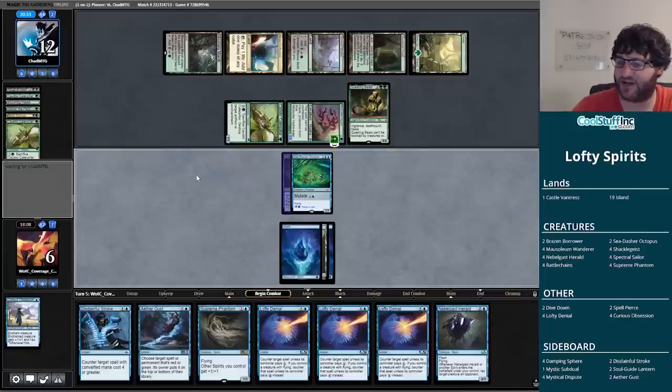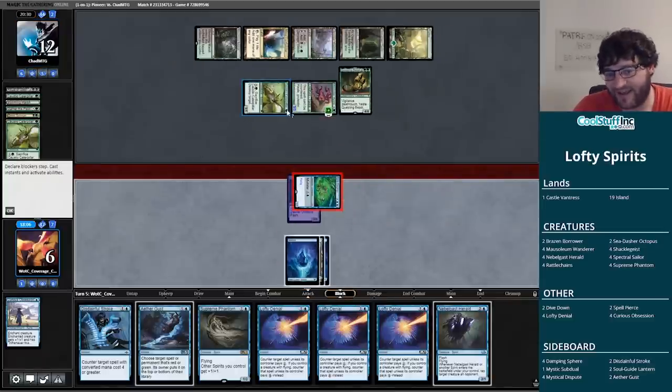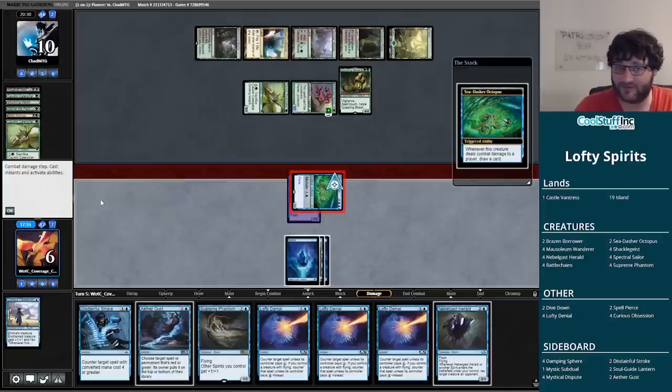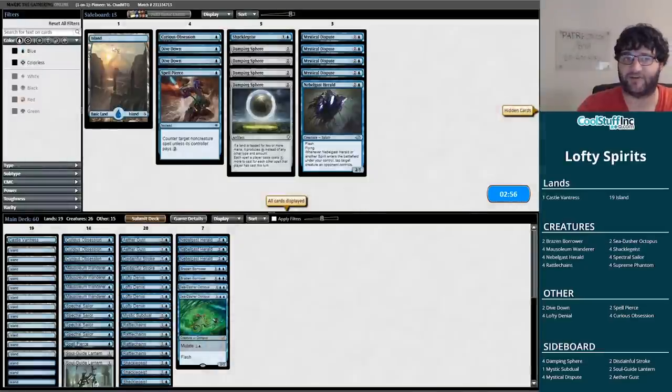Hydra is going to kill us in two turns — do we think we can take them out in two turns? It starts with a land. The problem is I'm not sure how we get there. We attack for two, putting them at 10. I can Nebelgast Herald down this thing, go to three, swing back for one, two, three, four, five. Even with Supreme Phantom that's six or seven — I don't think it's going to be enough. We need to hit something. Shackle Geist along with a one-drop actually might have done it, but fair enough.